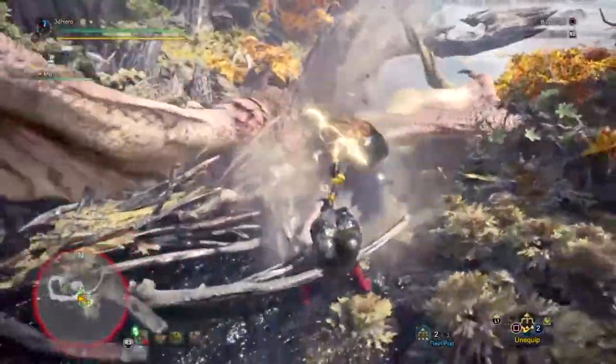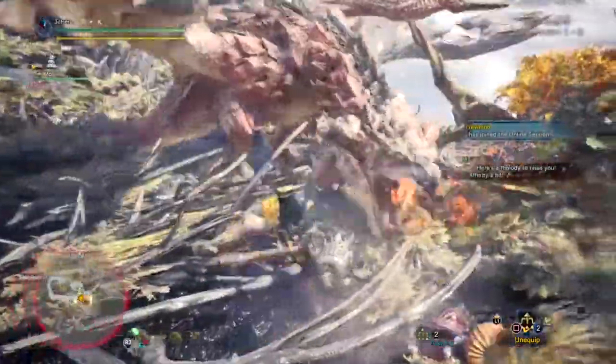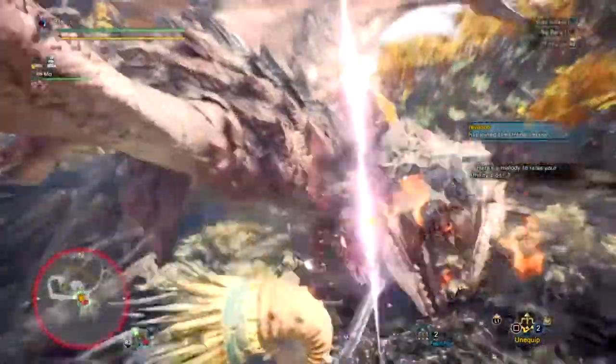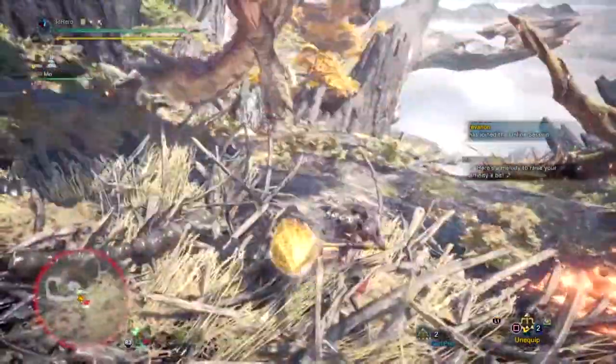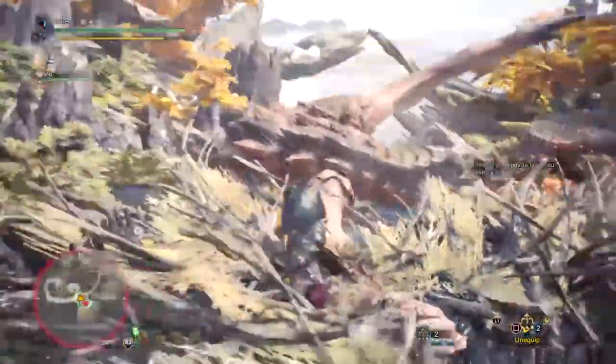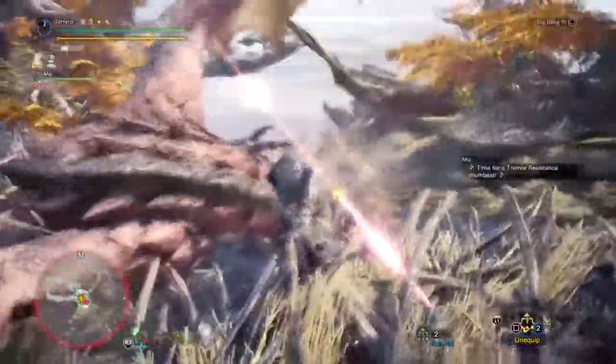If I wanted to go with a stun-trap build like this but with quicker status affliction, I could have gone with a sword and shield which has the paralysis element built in and just used my shield bash when I can. But the lack of damage and lack of kills just don't feel as consistent compared to using my hammer, which has all the benefits and more that I could ever ask for.